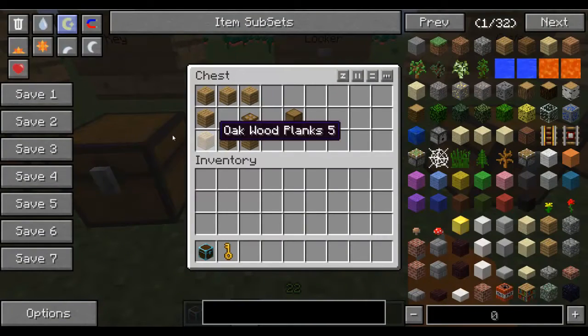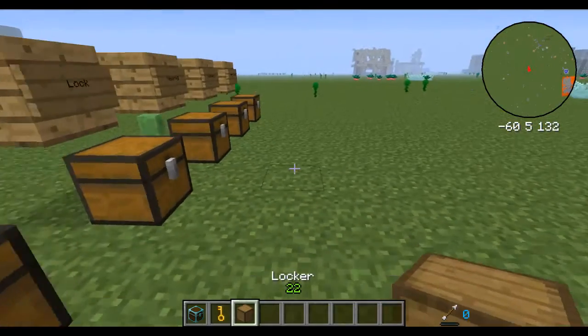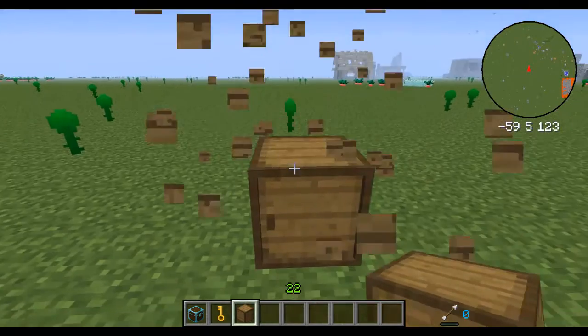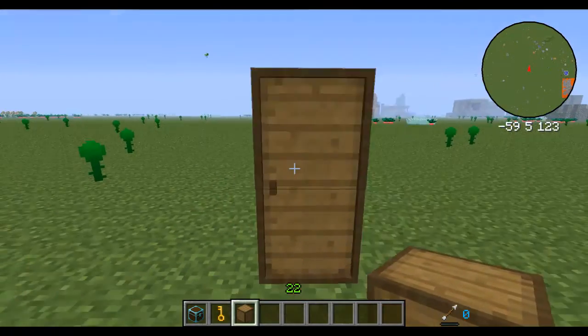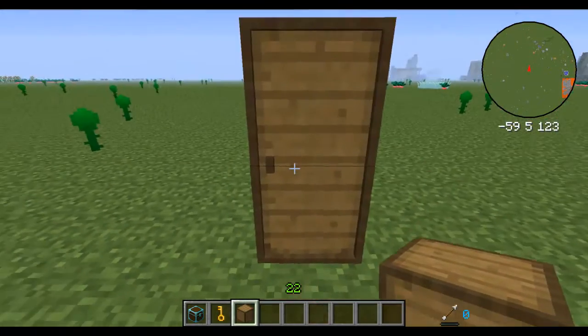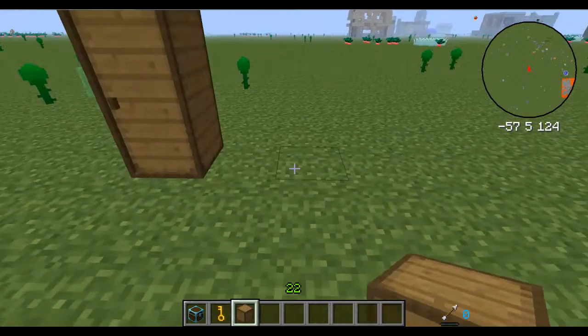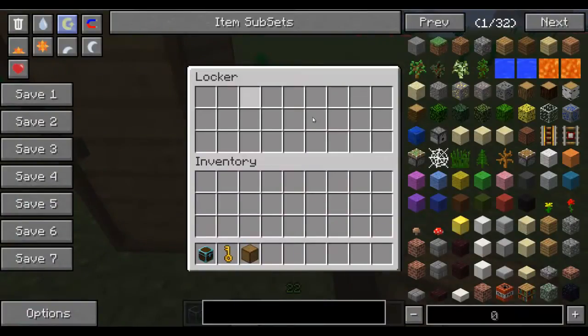Next we're going to move on to the Locker. The Locker is made as so. The special thing about the Locker is you can stack them. As you stack it, you're going to want to shift right-click to get it on top. As you can see, it turns into one big locker that holds a good amount of space. You could have one or two lockers that hold just about the same as a regular chest.